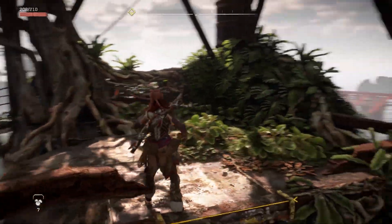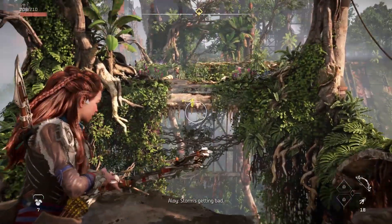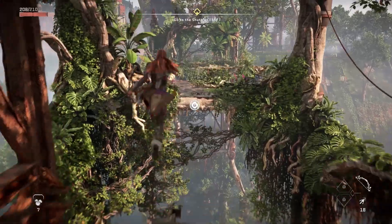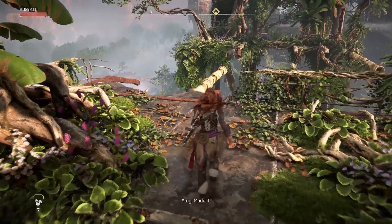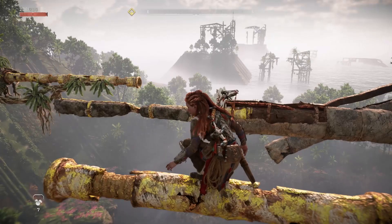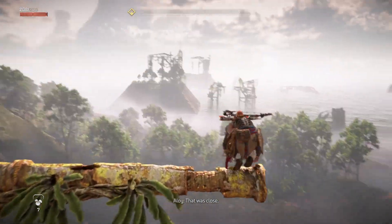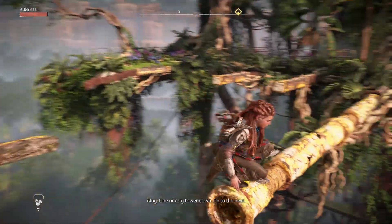I don't know if this game actually came out on PC — I know the first one came out on PC. Okay, when you jump in the air make sure you press X again — that way you deploy the glider. Look at that, everything looks good from above. She's shimmering from the cold up there.